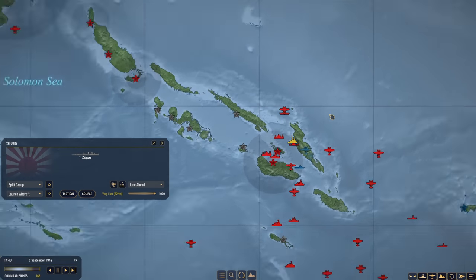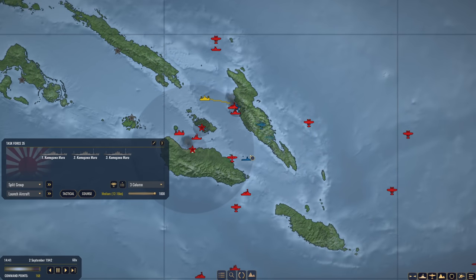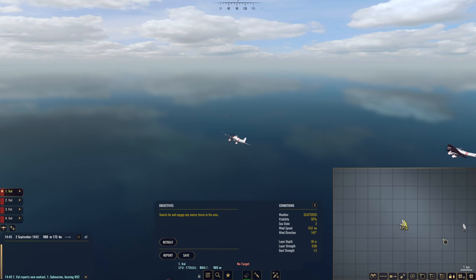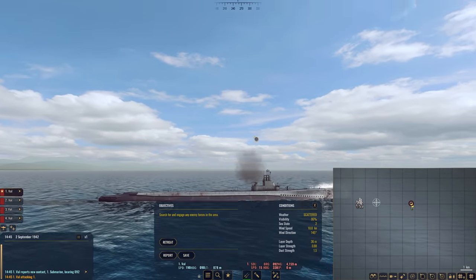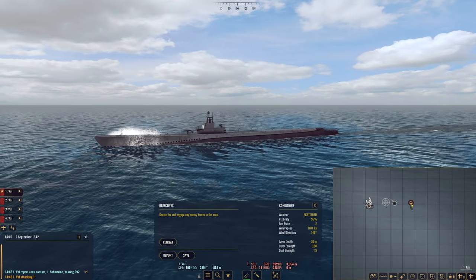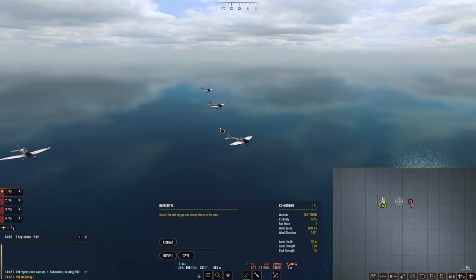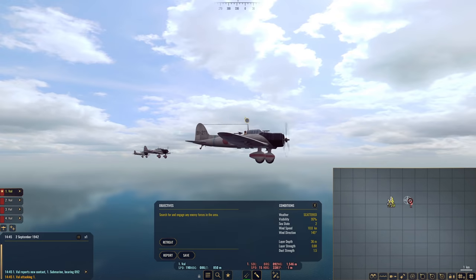That should pave the way for our cargo ships, which are unescorted - a little risky - to go in and resupply our troops. These Vals are going to move right here; the sub is stationary. Go to tactical and start. She is fighting it out, firing her deck gun. Normally the subs dive now, but okay, I think this one is rigging for dive. Our Vals are racing in - get some good bomb hits here boys. I pressed the wrong button - we missed.